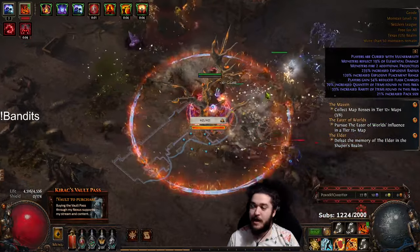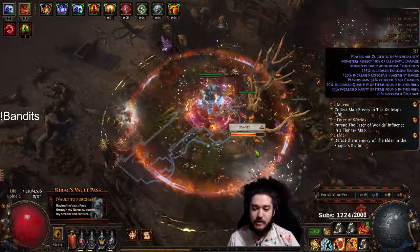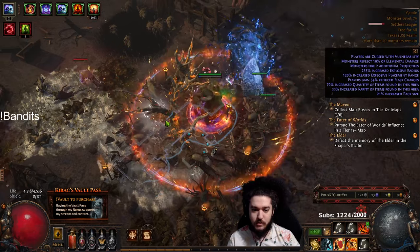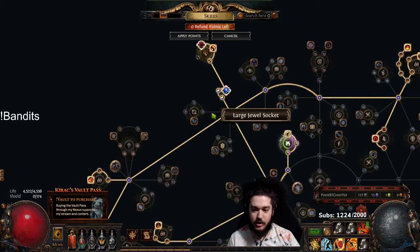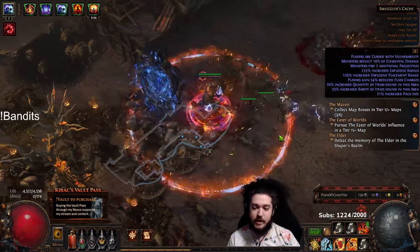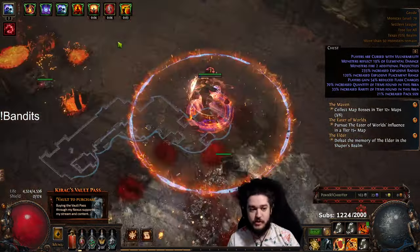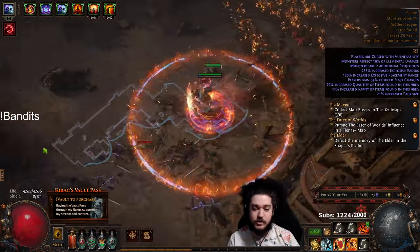I'm going to go ahead and pull up my Passive Tree, because you'll notice there's actually something a tiny bit different from the normal build you would look at. I am actually into a scuffed Cluster Jewel - this is just because I want Fan the Flames. Fan the Flames is basically going to allow me to have awesome proliferations with my Ignite. That's the primary reason why I have that there, and this will all make sense in a second when I show you this Expedition.